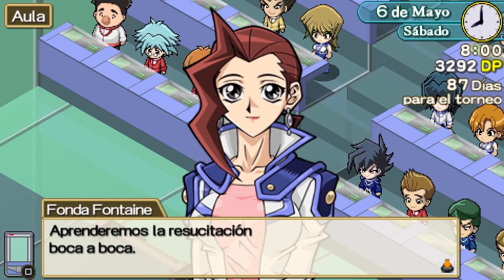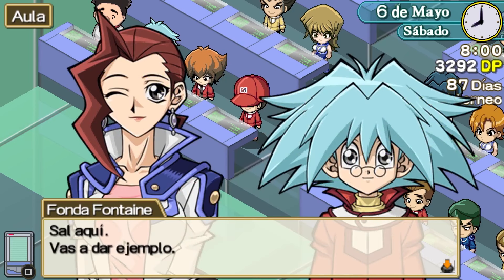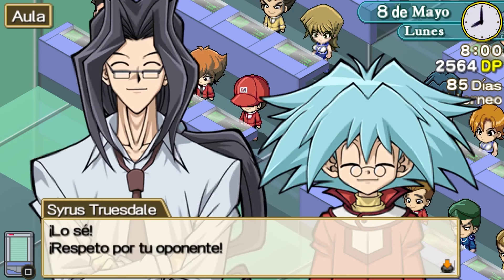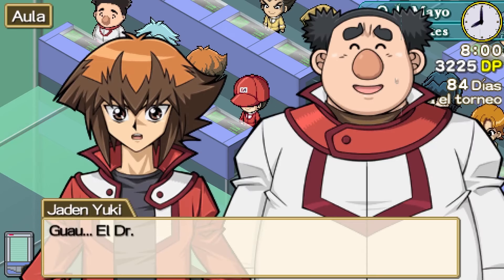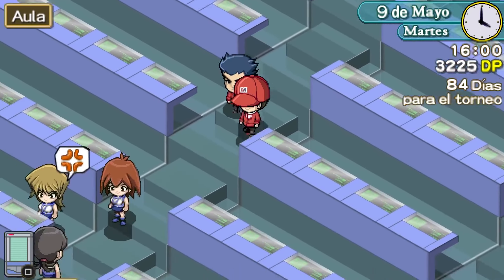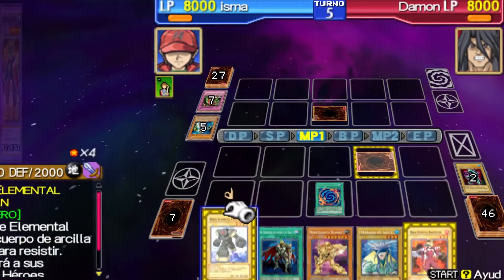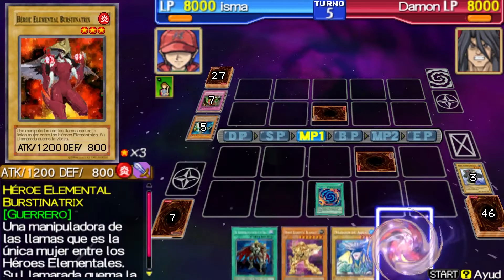After a certain point, the classes begin to become generic interactions of semi-secondary characters. When there is nothing more in-depth to explain about the rules, it lets us see funny faces of some characters on certain occasions. Teachers encourage you to study the rules of dueling, your partners talk with you and have duels together, and the academy schedule makes you follow the rules until you reach a certain crucial point in the story.